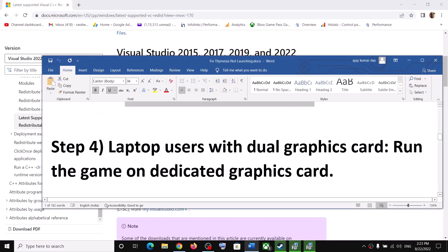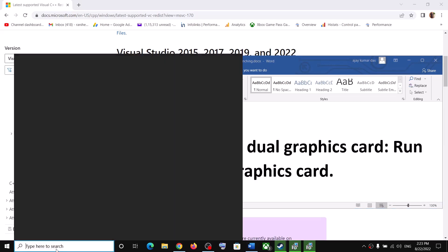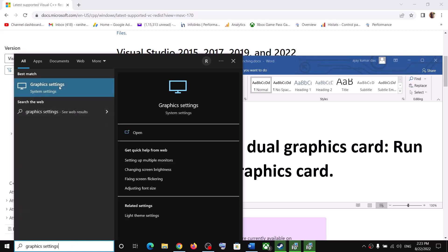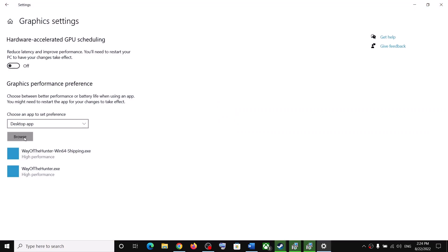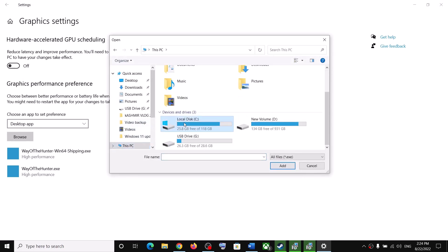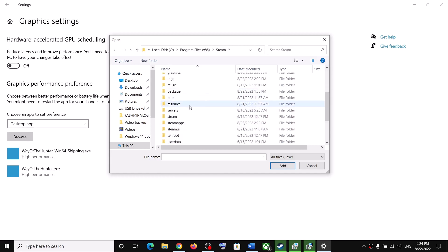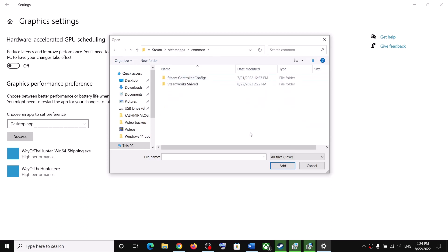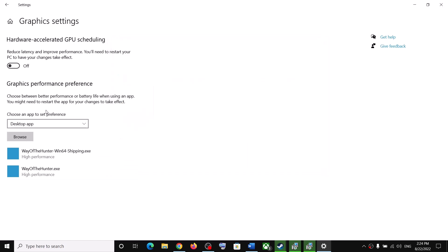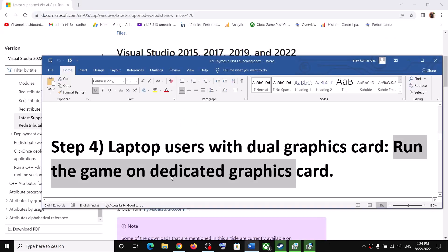The next step is for laptop users with a dual graphics card. Make sure you are running the game on the dedicated graphics card. Type Graphics Settings in the Windows search box and click on it. Click Browse, then navigate to the game installation folder — for example, C drive, Program Files x86, Steam folder, SteamApps, then the Common folder where you will find the game folder. Select it and click Add. Once the game is added, click Options, select High Performance, and click Save. Then launch the game.